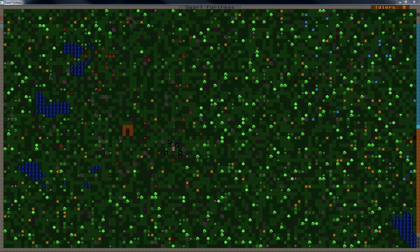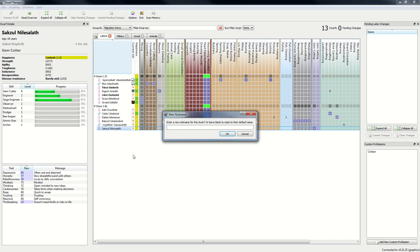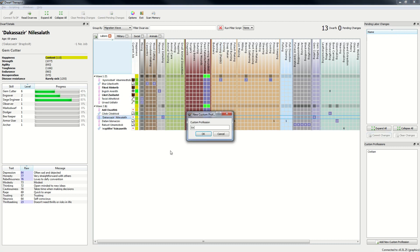We did get an engraver. I'm gonna steal this one for Cavians, who wants an engraver called Dak-Kazazir, like that I think. Yes — and welcome to the Let's Play. You're now the fort's engraver.